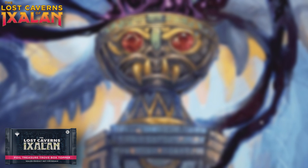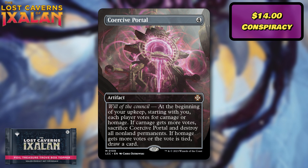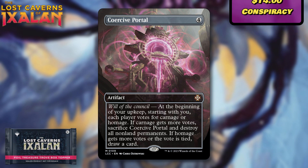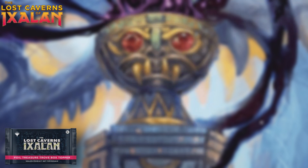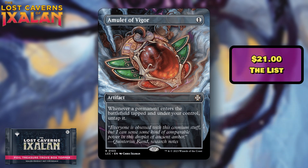Starting off with Coercive Portal — this was one of the first reveals. Prior to this reprint it was about a $14 card from Conspiracy, so not the most accessible card. It's a solid card and a decent enough reprint — not the best in here, but it has solid value and needed to get reprinted, so glad to see it.